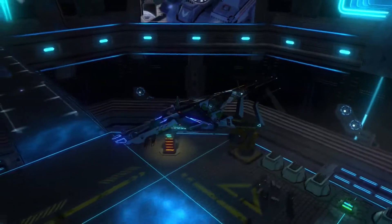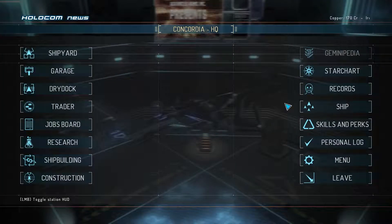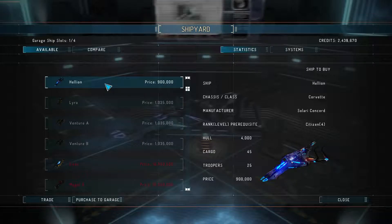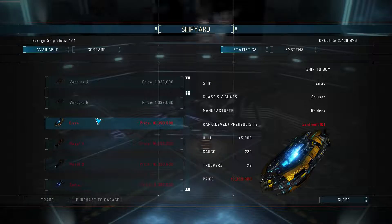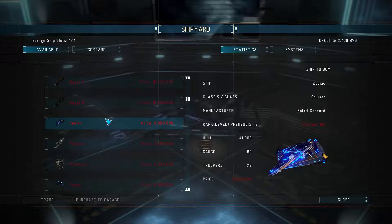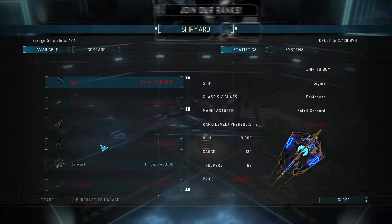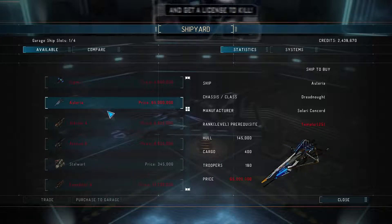Hopefully it's something that we can actually handle relatively easily. I also wanted to look at the shipyard. So that's level 22, level 29. That's the ship we have. We can't have cargo space too — that's like a hauler, it looks like. This one's level 18, cruiser. This one's a destroyer, level 15. And that one's 25, so that one's a ways away.